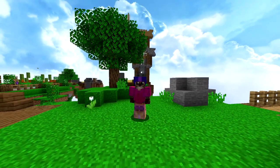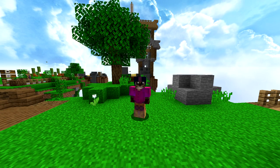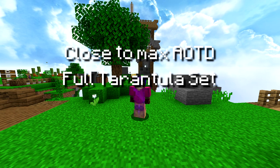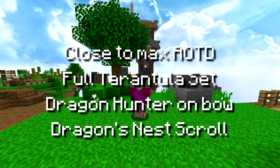In today's video, I'm going to try to get myself as prepared to fight dragons as possible. I've got a few things I'm going to be trying to get. The first thing is we're going to need to get a really good Aspect of the Dragons. The second thing is we will need to get full tarantula armor. The third thing is I want to get Dragon Hunter on my Rapid Runan's bow. And lastly, I need a quick warp to the dragon's nest.